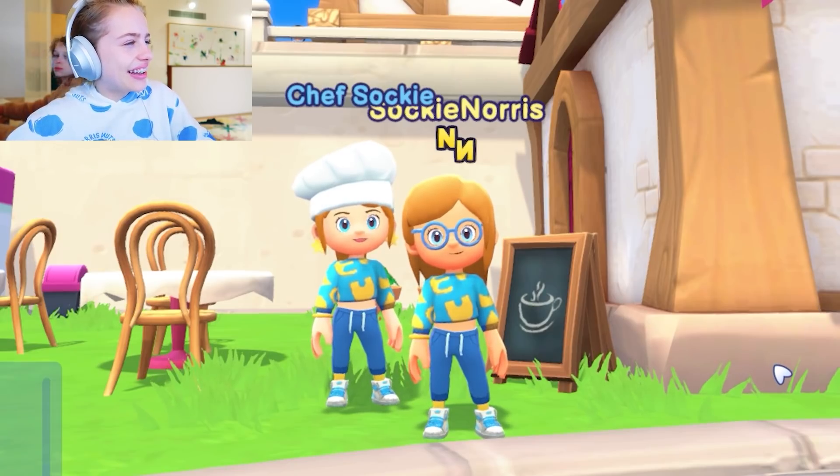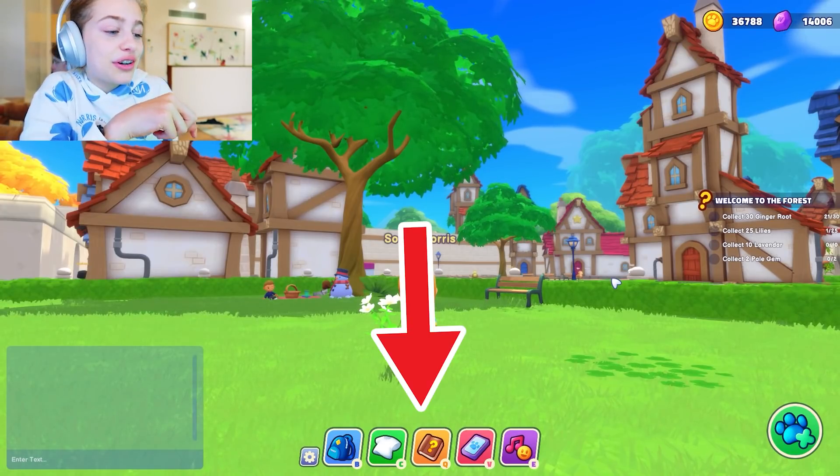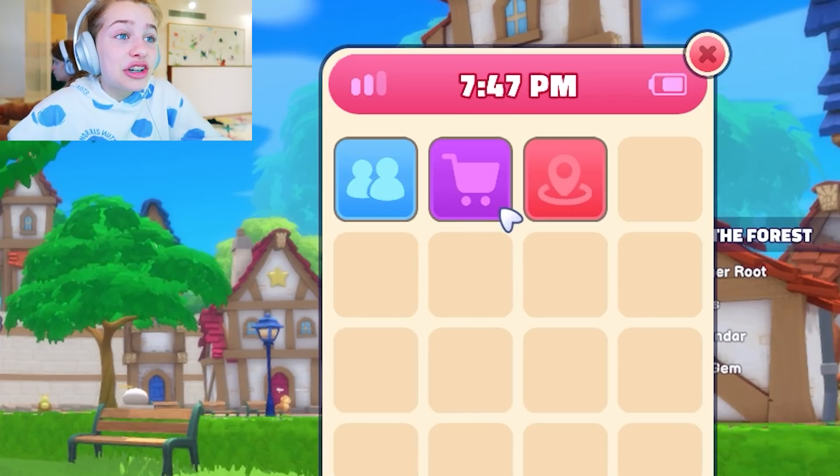The good news is in this update, Chef Socky is still looking fabulous as always. You may also notice at the bottom of your screen you have the dancing button. So where's the shopping button that we had before? Just swipe down on the phone and click on the shopping cart here, and you're back to that screen.